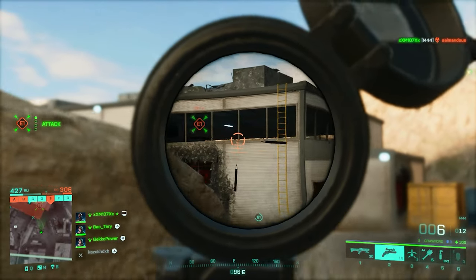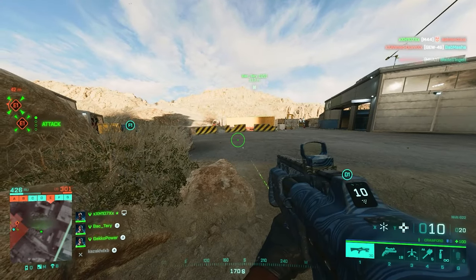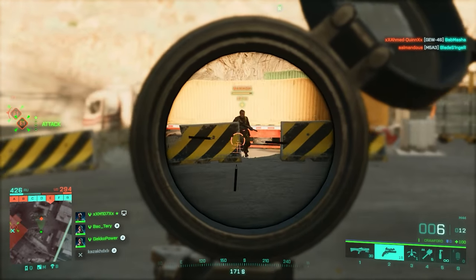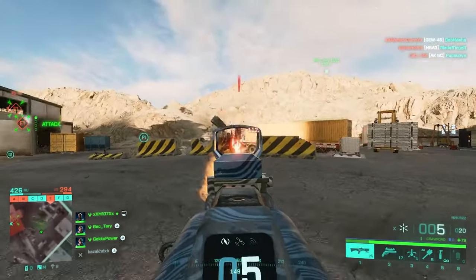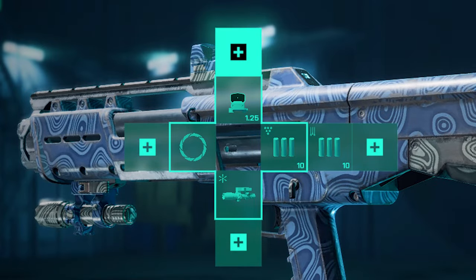For under barrel on the NVK S22, go with the MG Laser Sights for extra hipfire accuracy. For ammo, Buckshot and Flechette should do the trick — slug rounds are useless, forget about them entirely. For weapon sights, just go for a red dot and you're good to go.